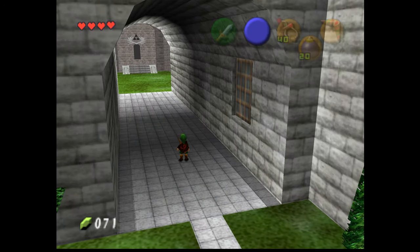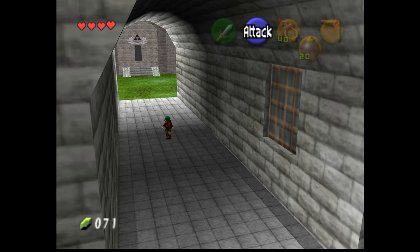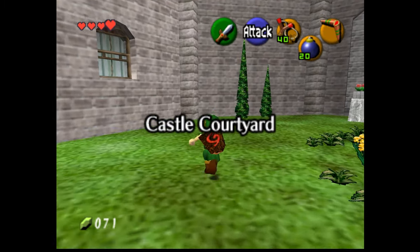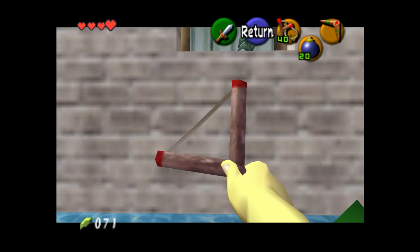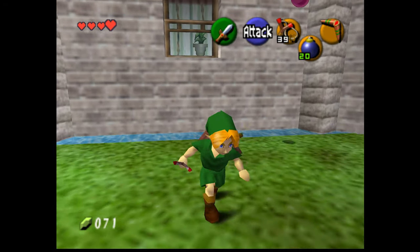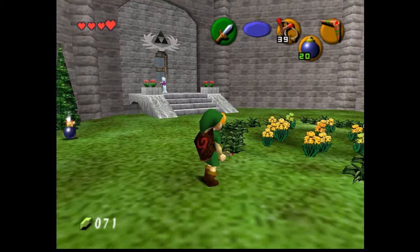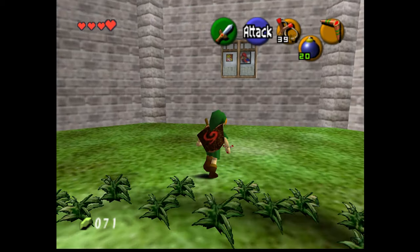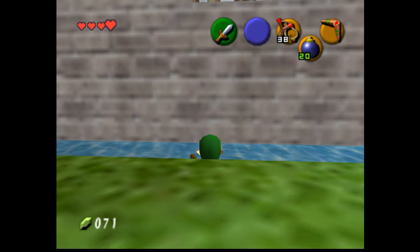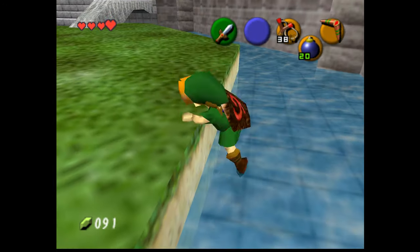Let me save it real quick, just in case there's nasty surprises because who knows if this is actually going to be Zelda's spot. It is — castle courtyard. Hey. Don't cause any trouble. Classic.